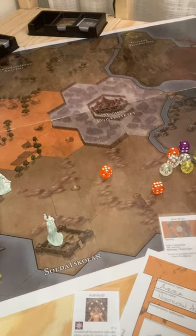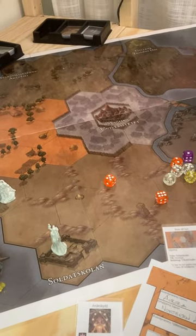Over here you have the tower of the evil sorcerers at the final frontier of the game. In the next video I'm going to talk a bit about the evil sorcerers. See you there, bye!